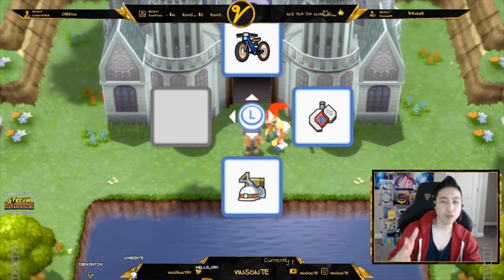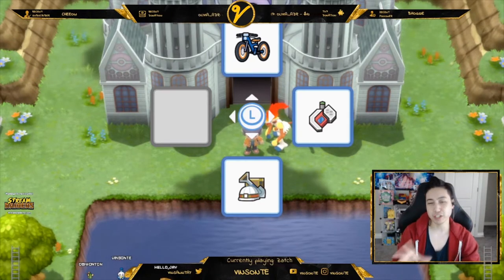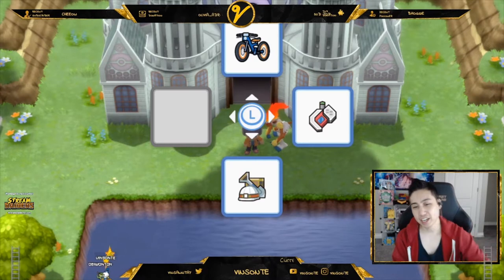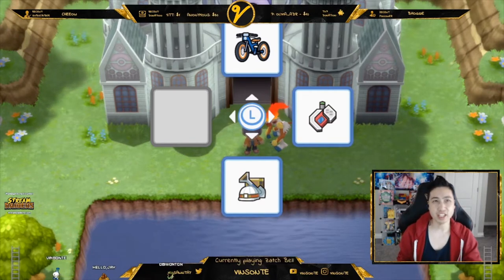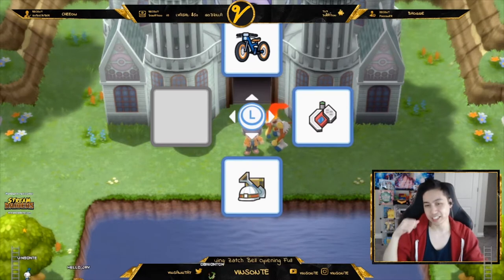The second way is to get the Poke Radar, which you can get after you complete your Sinnoh Dex by seeing — not catching, just seeing — all the Pokemon there. I'll put an end-of-video segment where I cover some Pokemon you may miss, like the other legendary and Drifloom, and also where to get the counter.